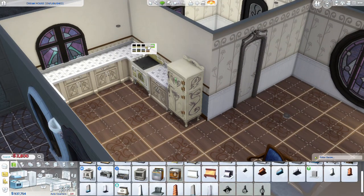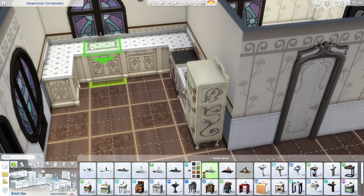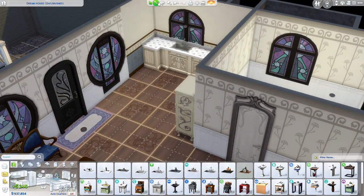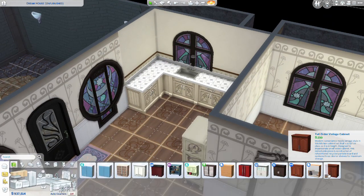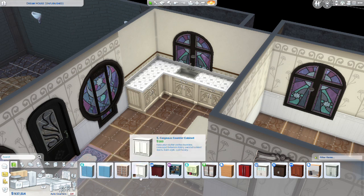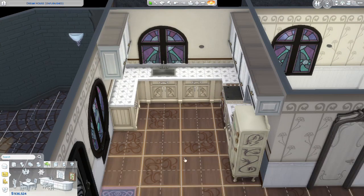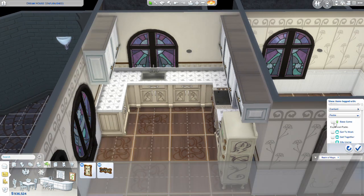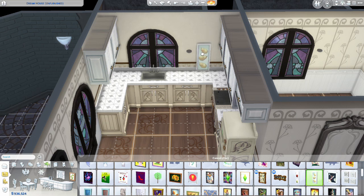We are in the kitchen currently. This is kind of a smaller kitchen, not really the biggest — kind of a galley, not galley style. It's a pretty simple kitchen. All the clutter decorations are in one corner, so if these three Sims want to cook together, they have plenty of room to do so.